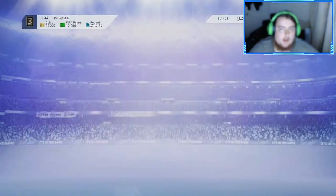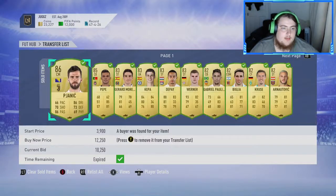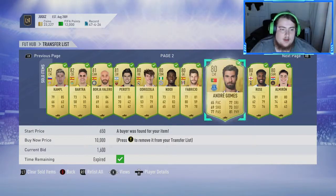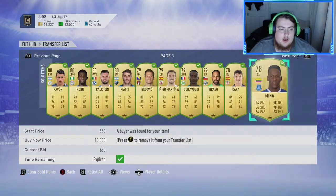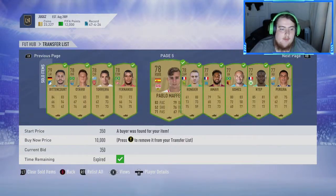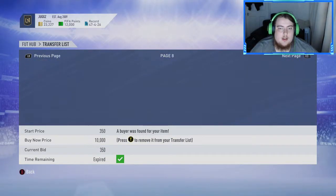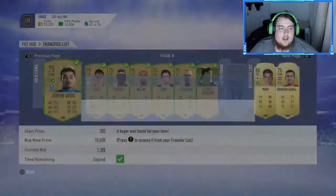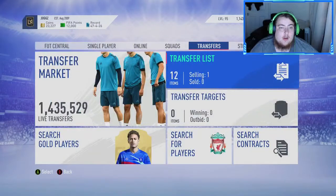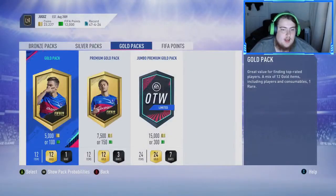So what we're gonna do now is clear the transfer list and go through what we've sold. Pjanic, Pepe, Capitipai - all that stuff that you saw us pack yesterday, we have sold on. Even if it just goes for minimum, it's gone. We'll clear all that off the list and now we're gonna go and open these ten jumbo premium gold packs.